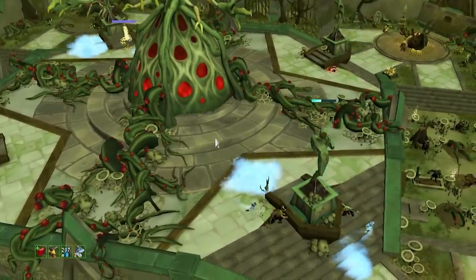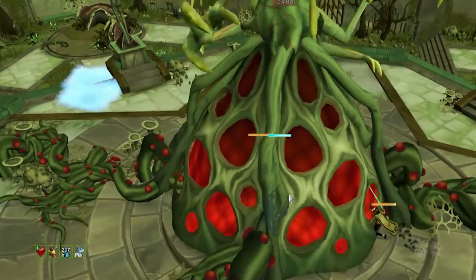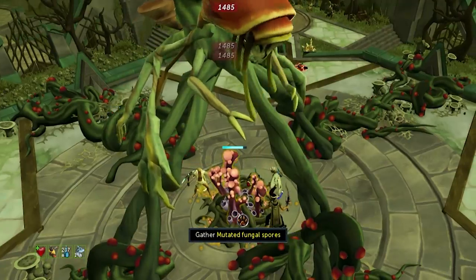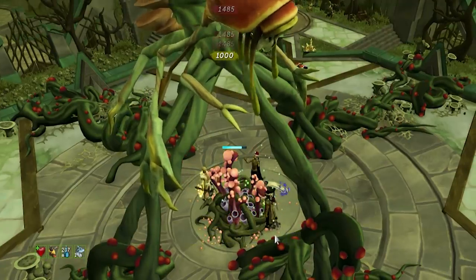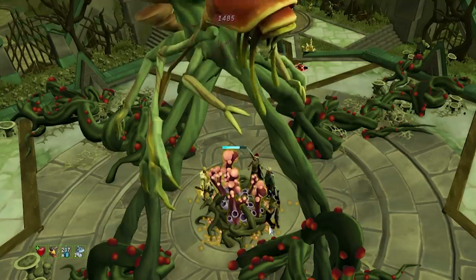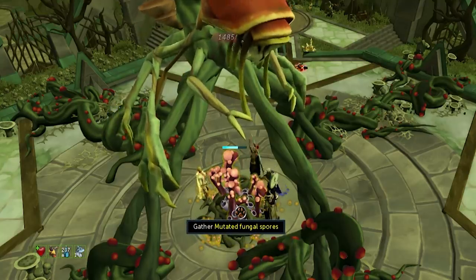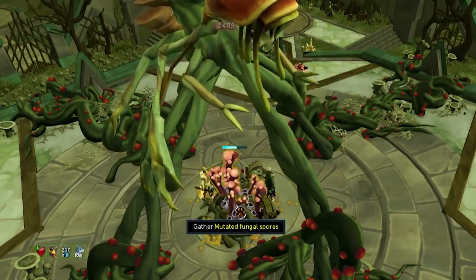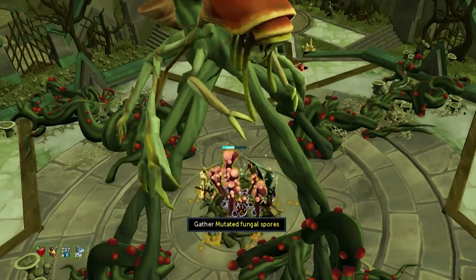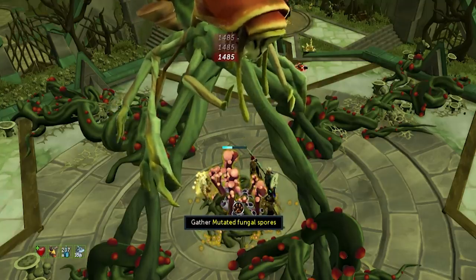One last thing about the final phase underneath Krosus: if you zoom in your camera, you'll see little speckles of different coloured circle spore things that rise up. The colours matter - if the spores are white and you click, it will deal 500 poison damage to the boss; if they're green, it does 1000 poison damage when you click; but if they're red and you click, it will heal the boss for 2,500. Make sure you're only clicking white and green spores, not red, otherwise you'll be hindering the team.